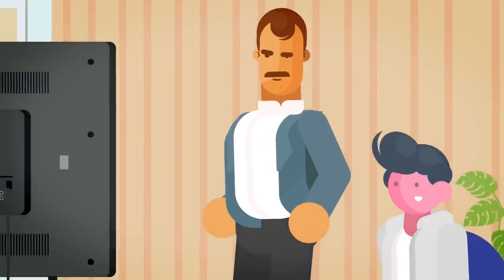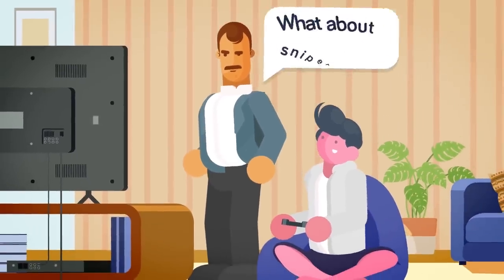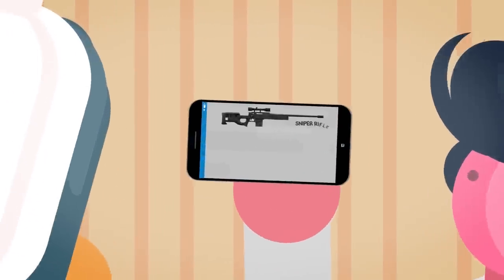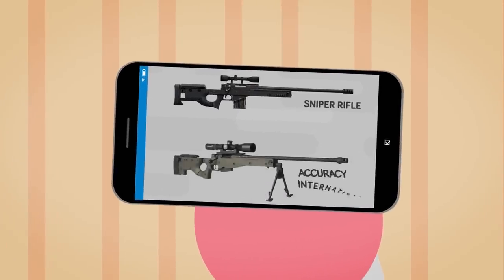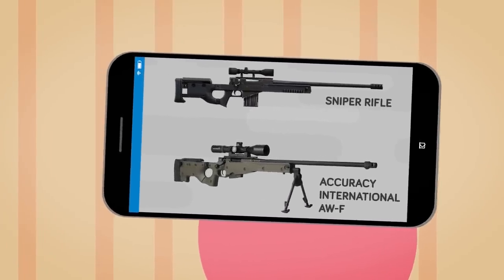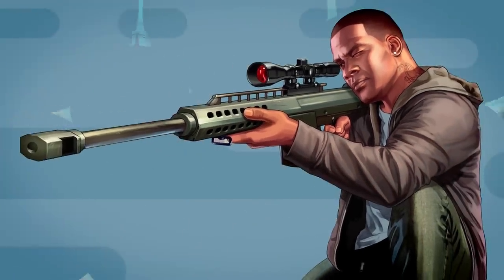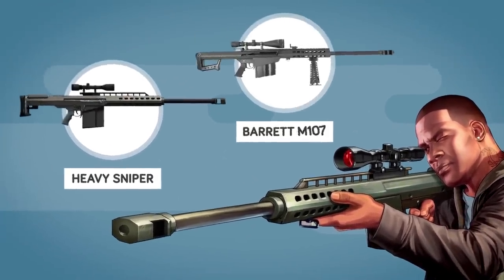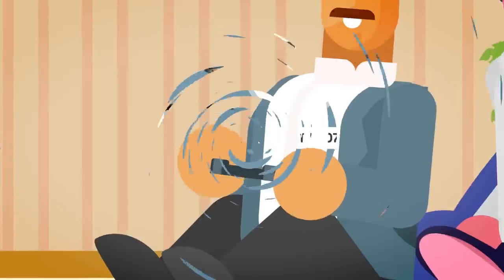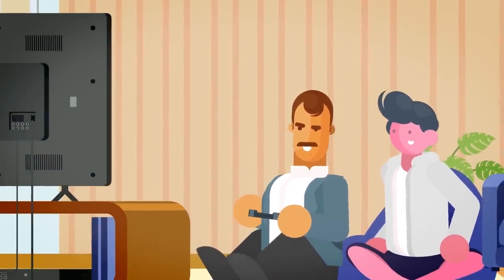What about GTA V's sniper rifles — is the game's take on the assassin's firearm of choice faithful to reality? The game's standard sniper rifle is the Accuracy International AWF, which is relatively accurate to its real-life counterpart save for an overly long magazine. Their treatment of the Barrett M107, the inspiration for the heavy sniper, is less charitable — everything from the raised full-length scope rail to the magazine capacity is off, though in spite of these inaccuracies it makes for a fun weapon in-game, allowing you to execute perfect headshots from impressive distances.